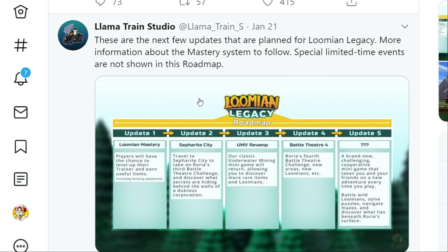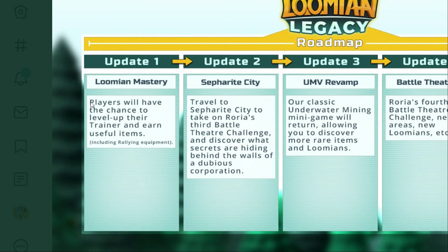Last week we also saw that they showed their next few updates are going to be these different things — one, two, three, four, and five — and that the first of those next updates is that players will have the chance to level up their trainer and earn useful items.